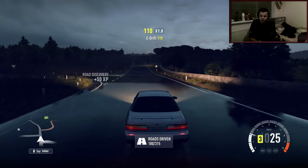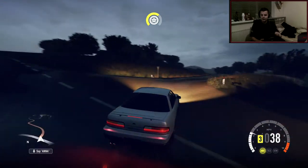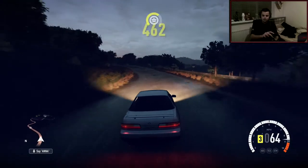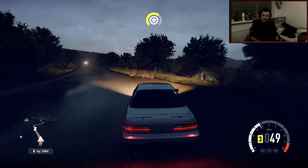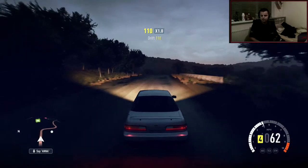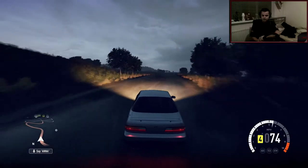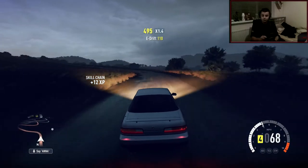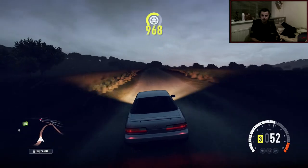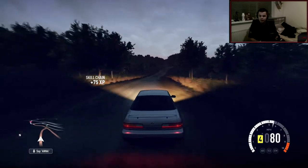Okay, so I said go right and then right. It's a dirt road — this is going to be mayhem. We're in a Silvia S13 if you didn't know. It's a very nice drift car in this game. So we're on a dirt road, we're not going to have much grip. A drift car off-road is probably not the best thing to do right now, but we need to get these roads. We need to get all the roads completed — that's my aim right now.